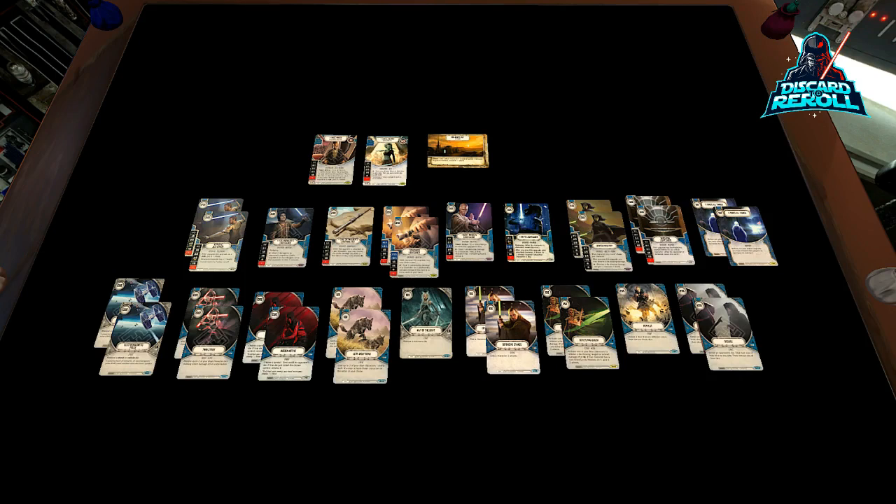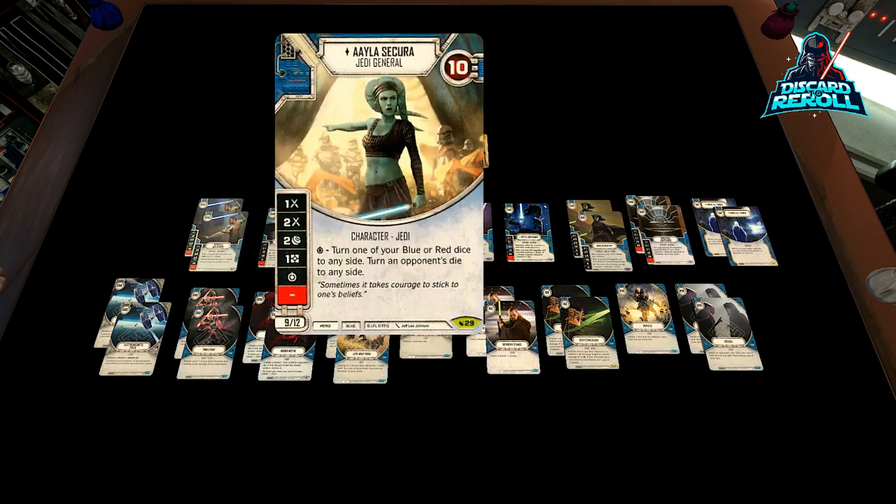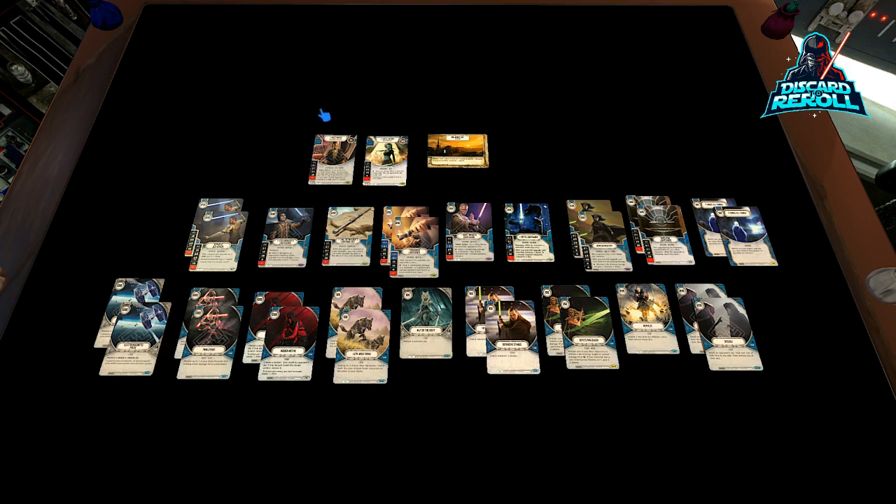What's up everyone? Welcome back to another Discard to Re-Roll casually competitive deck tech series. This one is kind of a jab at Mr. Chip. He slyly said on air that I do not have any respect for hero blue melee decks. So I thought I would go out and prove him wrong, and I am going to bring you guys a Mace Windu/Aayla Secura deck. This is really what I think are the final hope of blue melee — this pairing right here. I don't think a lot of other characters really have what it takes.